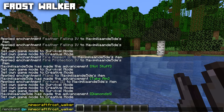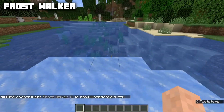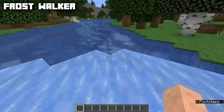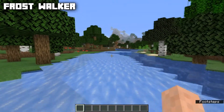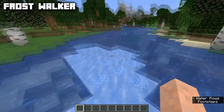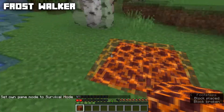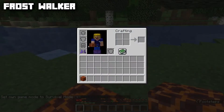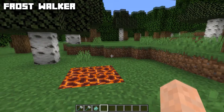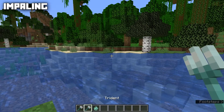Frost Walker is available only for boots and can only be applied using an anvil. The max level is two. If you wear it, you can turn water into ice by running across it — this is frosted ice so it disappears after a certain period of time. This enchantment also prevents damage taken from magma blocks. In survival mode standing on magma blocks without shifting, we take no damage because of Frost Walker. It's incompatible with Depth Strider.